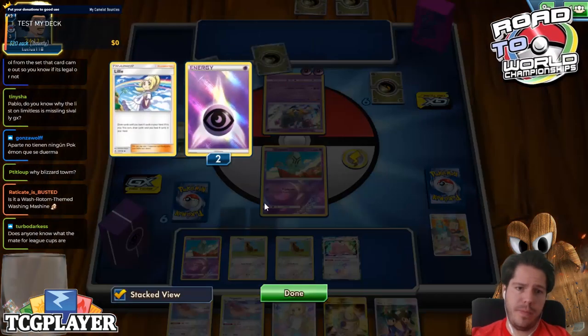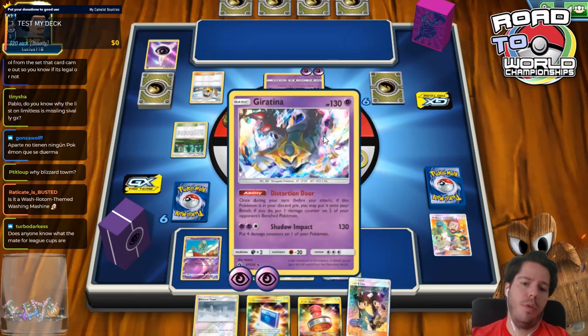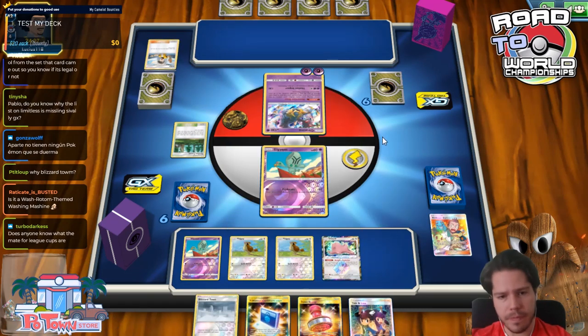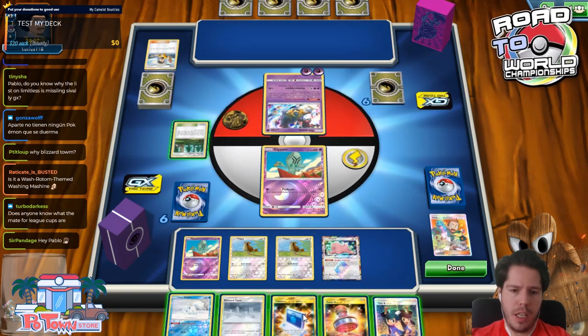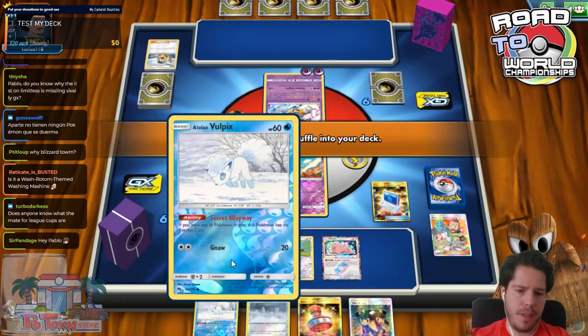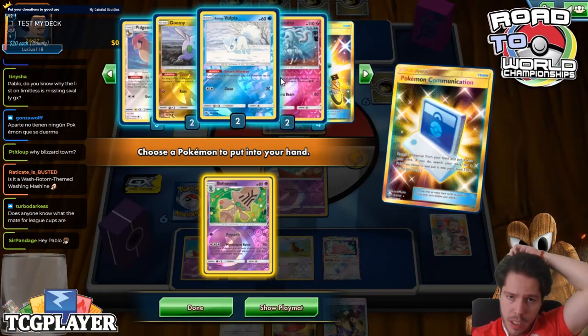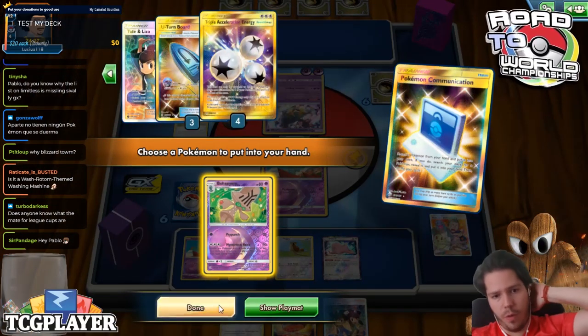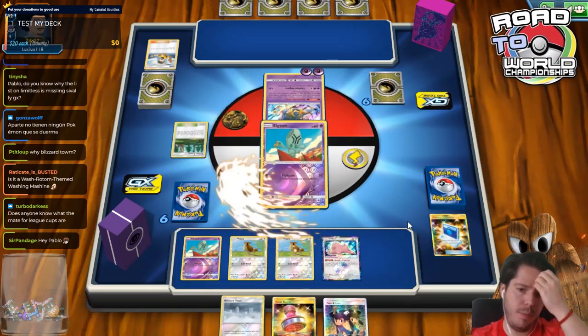We do get Judged — I definitely don't agree with Judging the most inconsistent deck in the format, arguably. Decent set of cards; we're not getting any closer to the Triple Acceleration Energy we need. Now we just need to find one of our four Triple Acceleration Energies and we'll be in a fantastic spot.